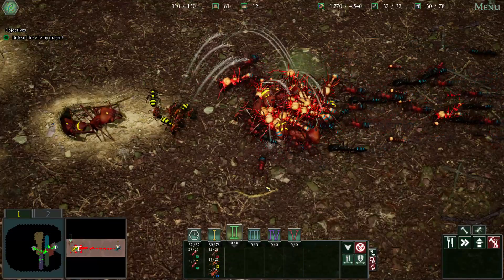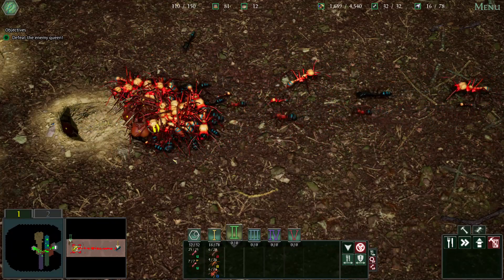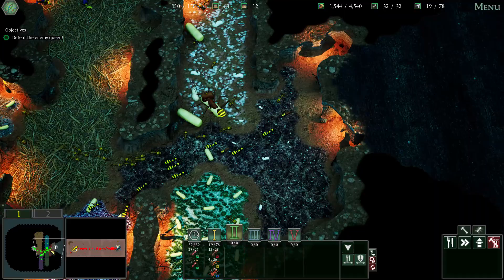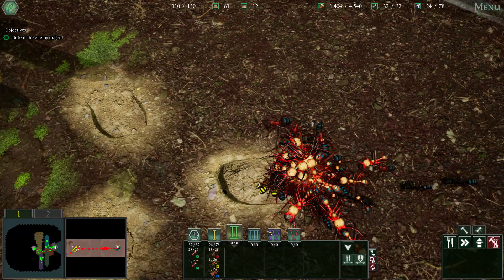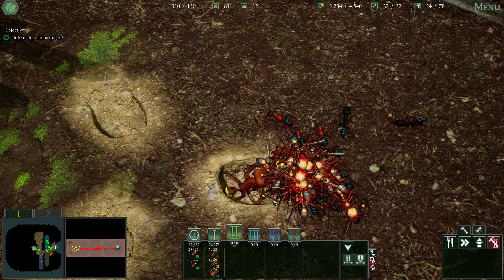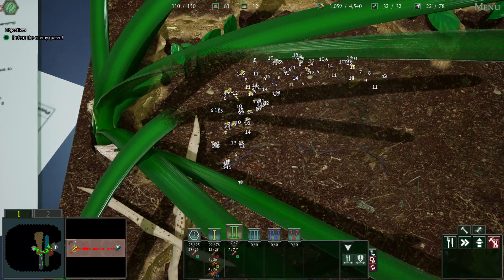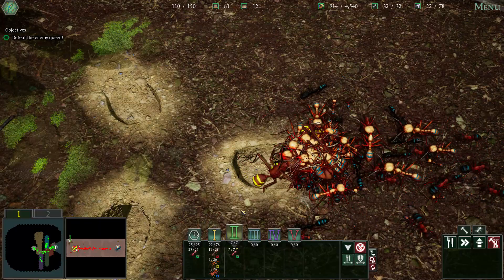At least with the other Formicarium challenges, the scientist would drop seeds to give you a break from the fight for a minute. This is just constant death — none of my ants are going to survive, literally none. I stocked up 4,000 food for this just for my ants to be butchered like this? This is so impossible. Most people who play this game say that easy's too easy — this is not easy. I can't believe there's a YouTuber who beat this with workers only. Yet I have an army that's pretty much dead and I can't scratch them.